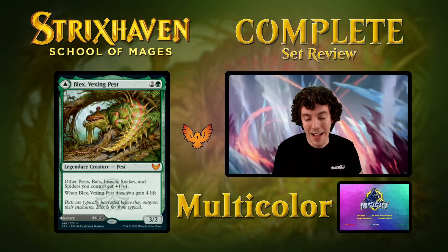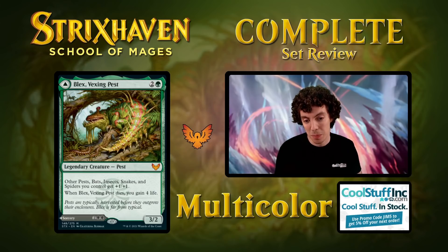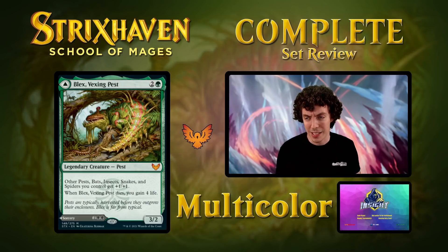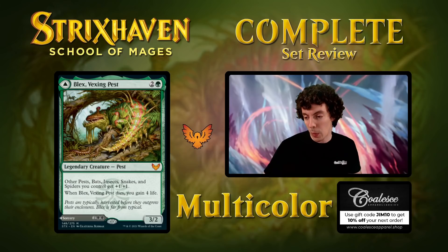Up next is Blex, Vesting Pest — one of our modal double-faced cards. Four mana for a 3/2. This is a lord for pests, bats, insects, snakes, and spiders. So all of your other pests, bats, insects, snakes, and spiders get +1/+1. Pest tokens made by Witherbloom are fairly numerous in this set, so being a lord for those actually matters. And whenever it dies, you gain 4 life. Face value, this card's pretty fine — a 3/2 that gains 4 when it dies is actually pretty reasonable. Good blocker against aggro decks. Front side, very reasonable.